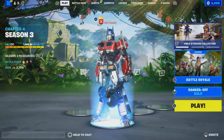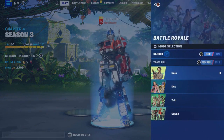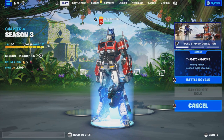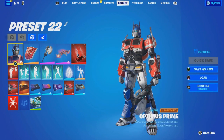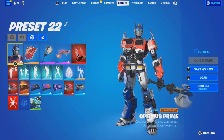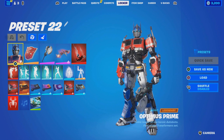Now go to Battle Royale — go to solo and start the game. Once you start the game, come over to the locker and wait until the game starts up. Please be patient and wait it out. Once the game does start, we can do the next steps.